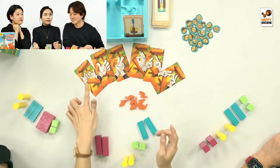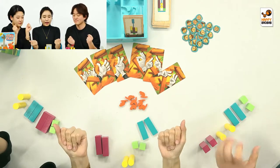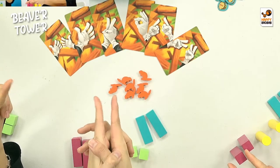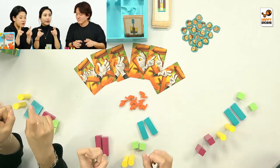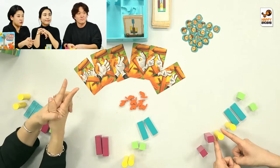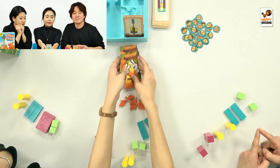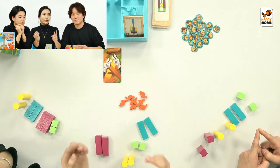These cards show that in this round we're able to use both hands fully. For example, this one — you're only able to use your index finger. And this one, just the index finger, but you can use each hand separately. So each round we're going to have a different hand gesture mission and a different shaped tower to build.